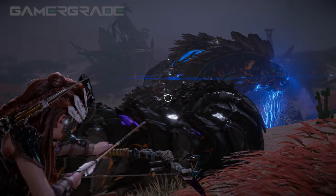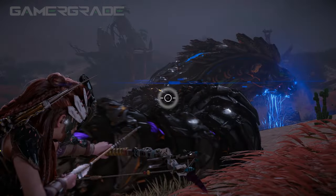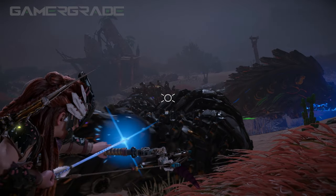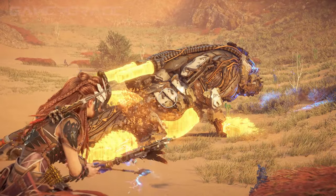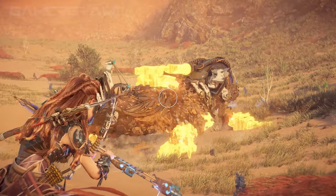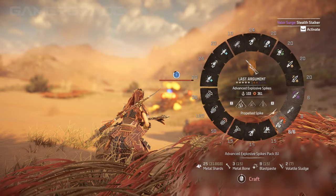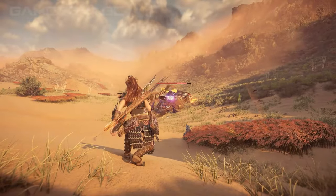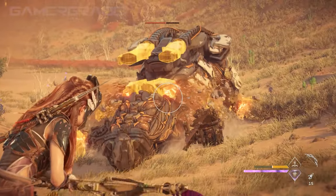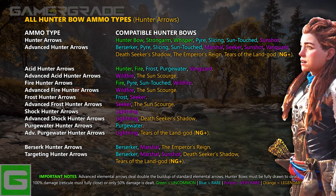If your weapon has an Overdraw Damage perk unlocked, then after fully drawing, you will also see the overdraw halo appear after your main reticle has fully closed. If you wait until the overdraw halo also fully closes, Aloy's arrow will flash blue and your reticle will change from 2 horizontal lines to 4 oblique lines. This means you will now deal 100% damage plus additional overdraw damage determined by your weapon's overdraw damage perk and any installed overdraw damage coils. If your weapon does not feature the Overdraw Damage perk or it hasn't been unlocked by upgrading, the overdraw halo will not appear. All Hunter Bows use Hunter Arrows, and there's a total of 14 different types of hunter arrow.